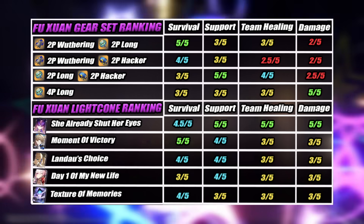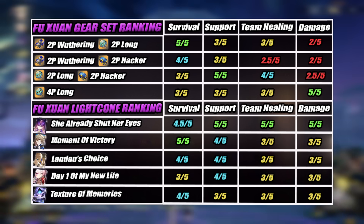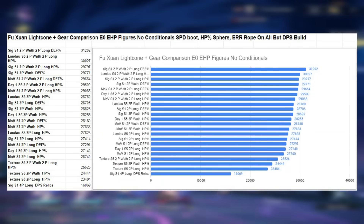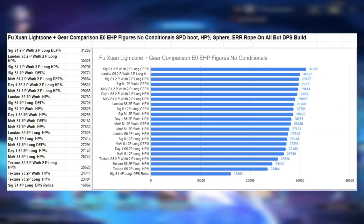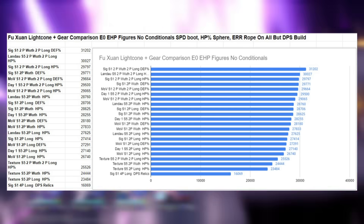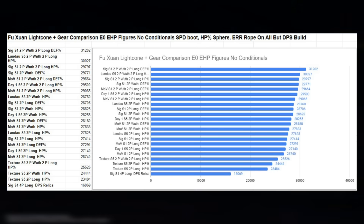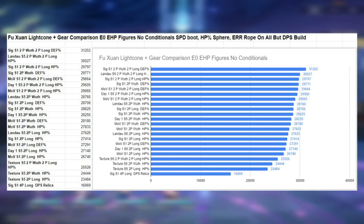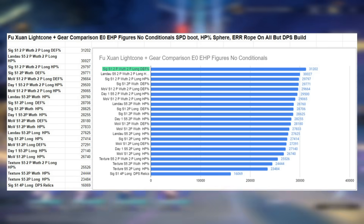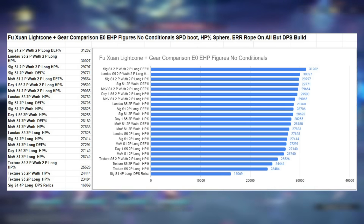Fuxuan has a lot of options for her gear sets and light cones, each with their own pros and cons. There's a chart with an overview of her top options and which areas they excel at. For min-maxers, there's also a chart displaying every relic and light cone combination and how much effective health each grants when using endgame gear. Swapping one HP main stat piece for a defense piece had interesting results, granting more effective health but at the cost of team utility, so HP percentage is likely still better. The most tanky setup is using her signature alongside 2-piece Wuthering Snow and 2-piece Longevous Disciple. Check the spreadsheet link in the description for more charts.